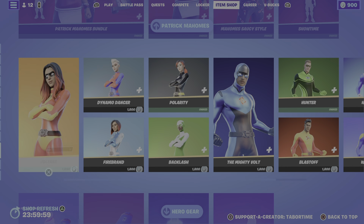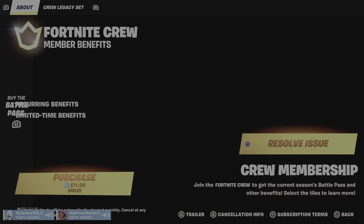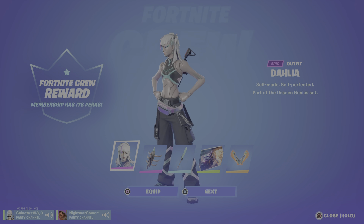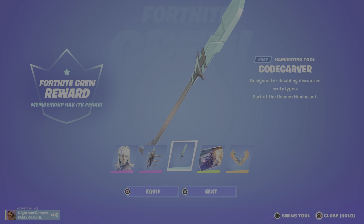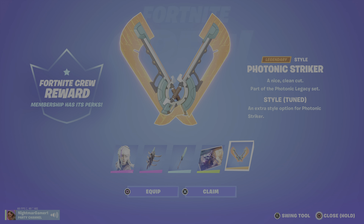Now, before we check out the shop, I'm going to get the Fortnite crew, even though it says 31 days. Let me click into it. Alright, there we go. Fortnite crew — we got Dahlia with the back bling Exo Inject, Code Carver, and the Explosive Escape, as well as the Photonic Striker Attuned.